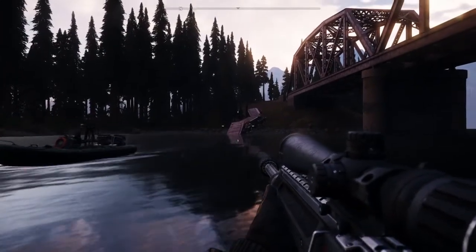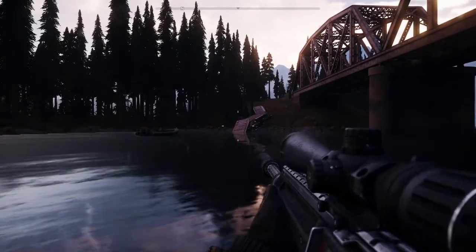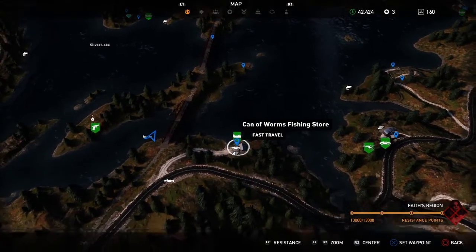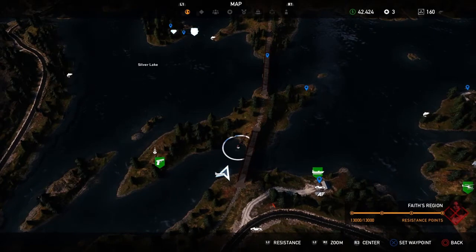The barrel is right here in that train car that's dipping down in the water. This is where we start the mission — Can of Worms fishing store — and right here is the first barrel, right there where my marker dot is.